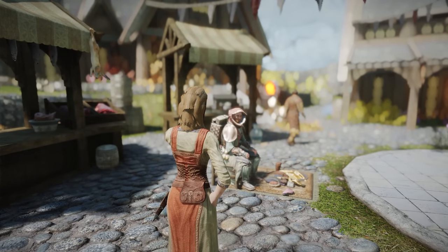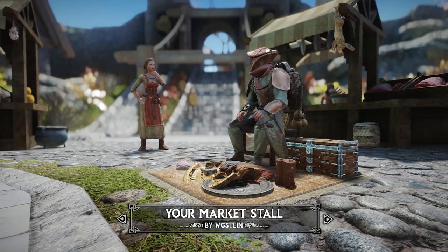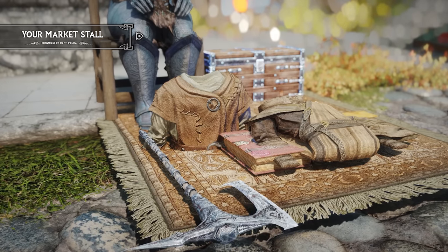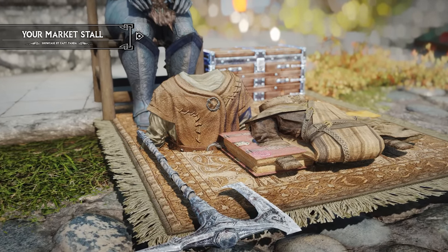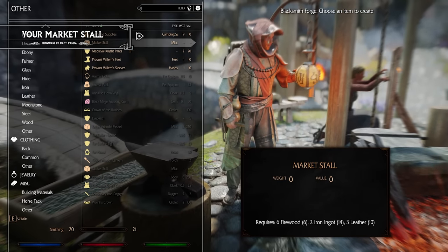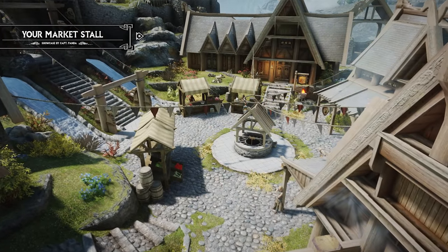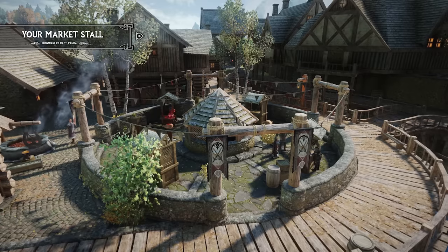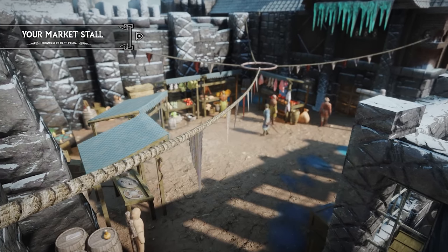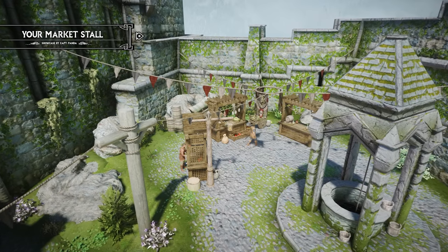Another cool merchant type mod is Your Market Stalls. This mod is a personal favorite, as it lets players have their own stall — probably the closest we can get as of now. Crafting your market stall only requires a few basic materials such as 6 firewood, 2 iron ingots, and 3 leather. You'll then need to find the perfect location, ideally in the center of a city beside other market stalls, to maximize your chances of attracting customers.